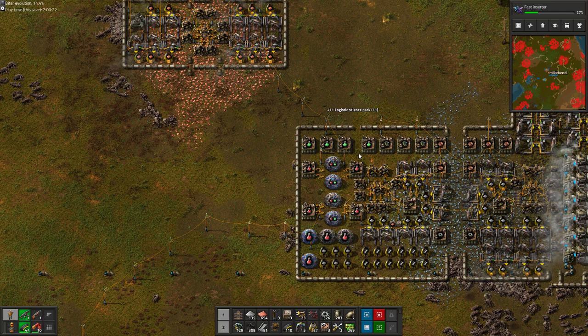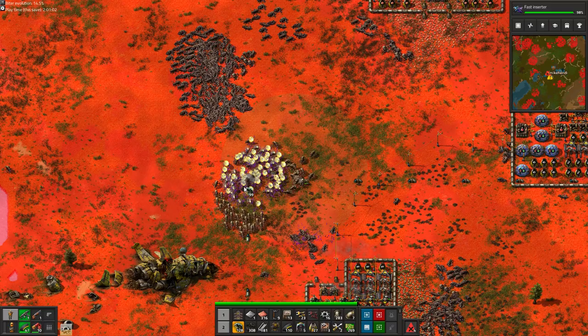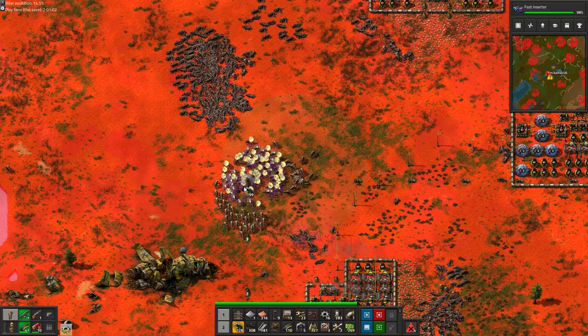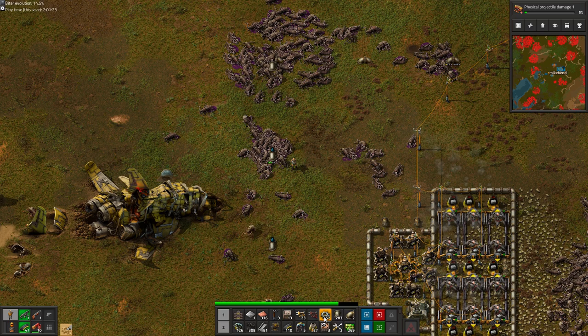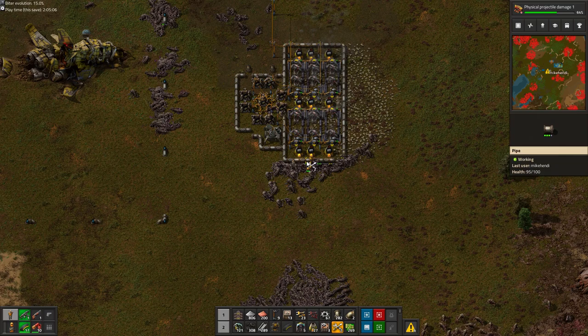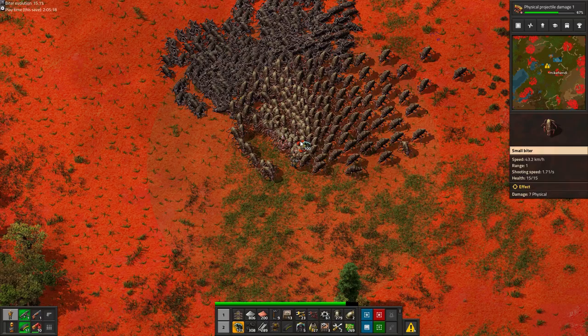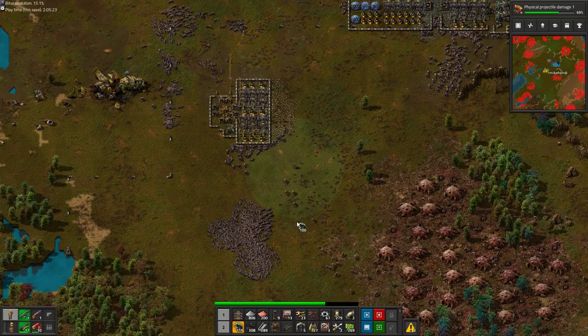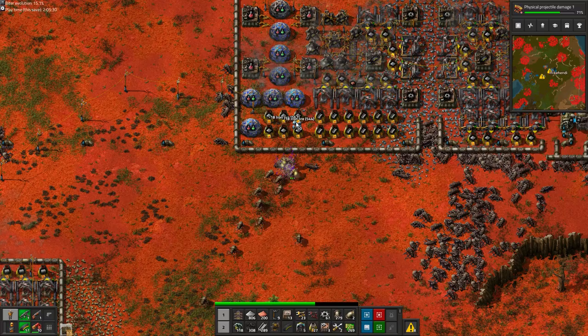We are distributing the first green science to our labs, but the biters have researched green science too! Not only do they target the vital water supply, they have also learned that split-hotkey from RTS games. We are going to drop by here every once in a while to pick up all the stone bricks. We interrupt this program for one of the most satisfying moments in Factorio: a giant grenade to the face, killing hundreds of biters instantly! We'll turn those stone bricks into walls — all of them, every time! Walls, walls, walls!